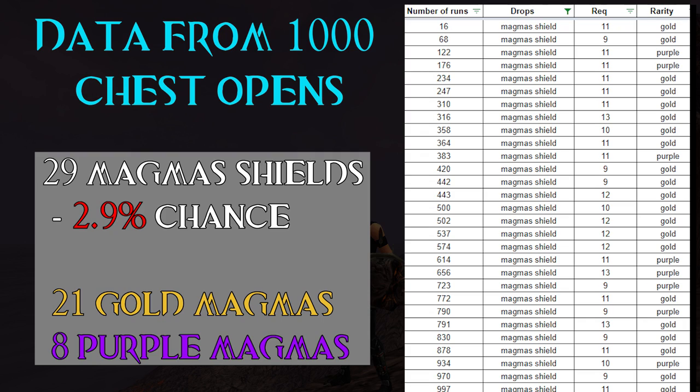Of all those magmas, 21 were gold and 8 were purple, and only 5 were q9. From 1000 chests only 5 q9 magmas — this is one of the reasons why their prices are so high.